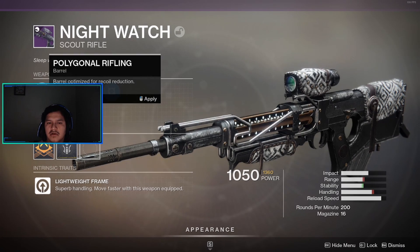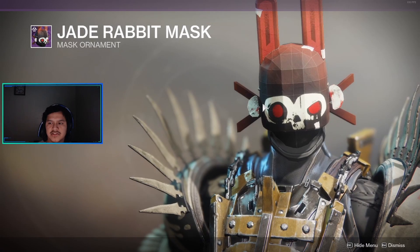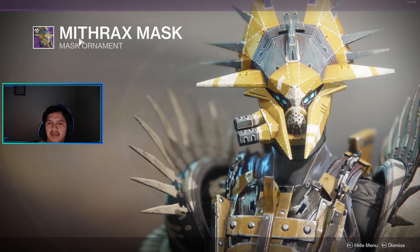Perk: Screw Rifling, Polygonal Rifling, and a range masterwork. This is the mask I got that I couldn't see when I got it. The chocolate strange coin and the candy. Finally, I got my Thrax mask!